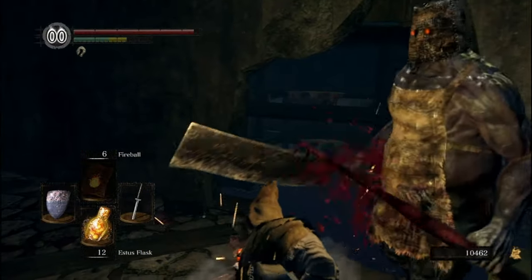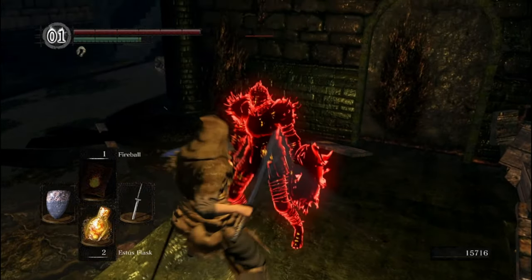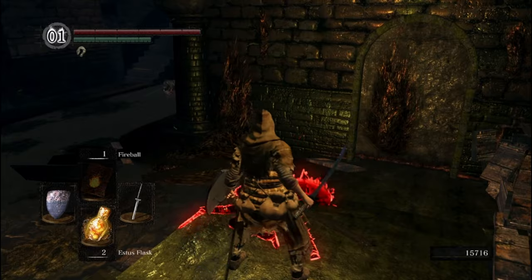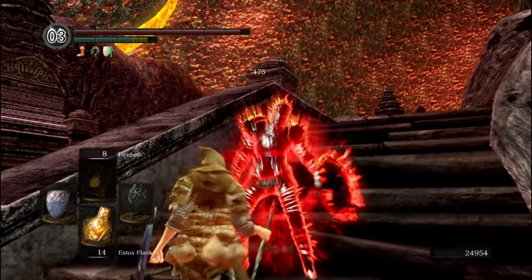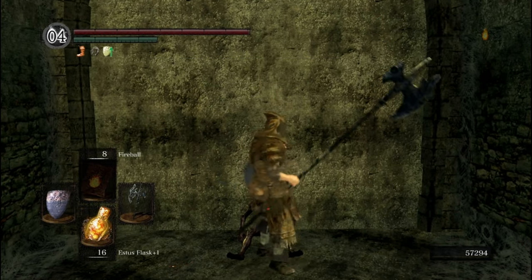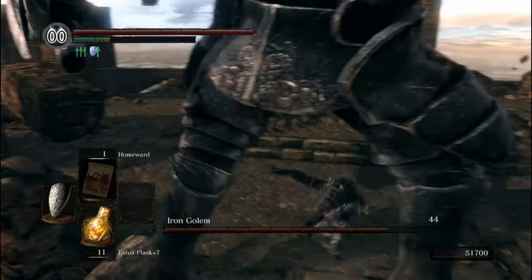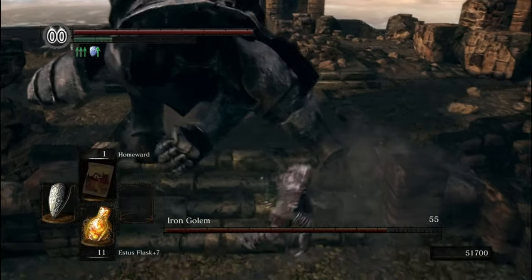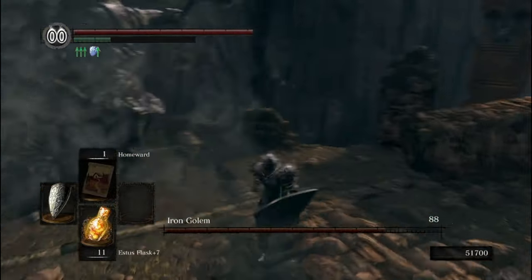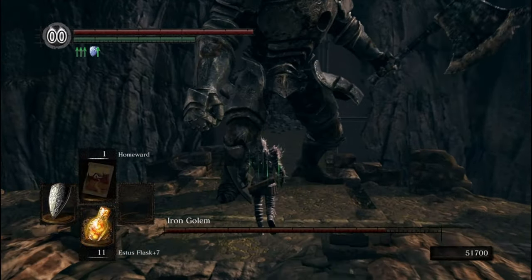First things first, let's talk about getting the Armor of Thorns. Unlike the Barbed Sword or Spiked Shield, Kirk doesn't actually drop the armor. Instead, you have to fight his invading spirit in the Depths, the Demon Ruins, and the Lost Izalith. Once that's done, we can pick up his armor next to the Daughter of Chaos bonfire. The Armor of Thorns does an extremely low amount of damage this run, and there's no real way to actually increase the damage output. The damage dealt by Thorns is only increased by the amount of armor we wear, and even with a full set of armor, we do on average about 15 damage per roll.